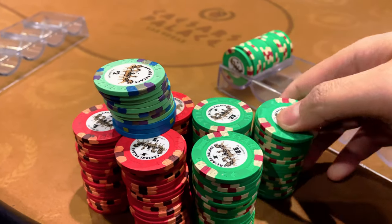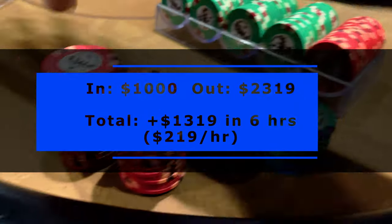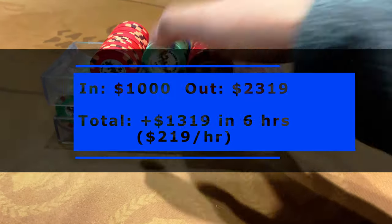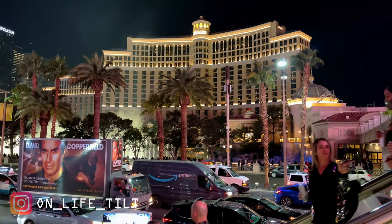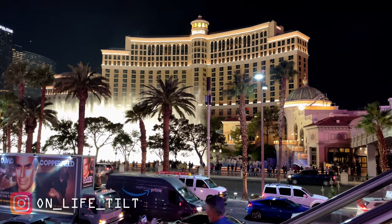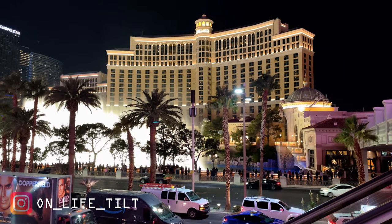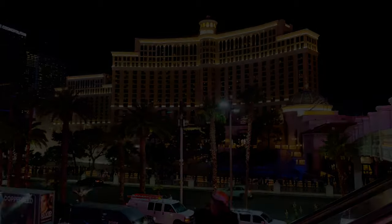We clock in another win at Vegas 2-5. We were in for a thousand and out for 2,319, for a win of roughly 1,300 over six hours. In the next episode we'll be headed back to the Bellagio to battle in the 5-10 game, so stay tuned. Always a fun time at the tables so long as you don't take yourself too seriously. Take care of yourselves, stay safe, and see you next time.